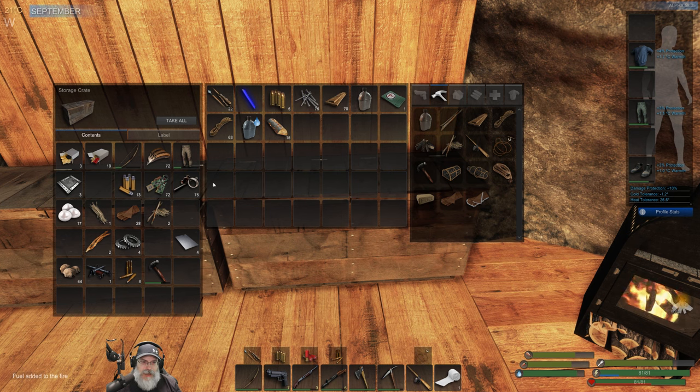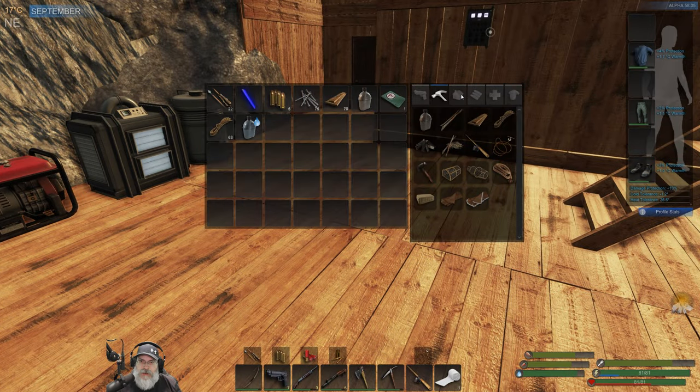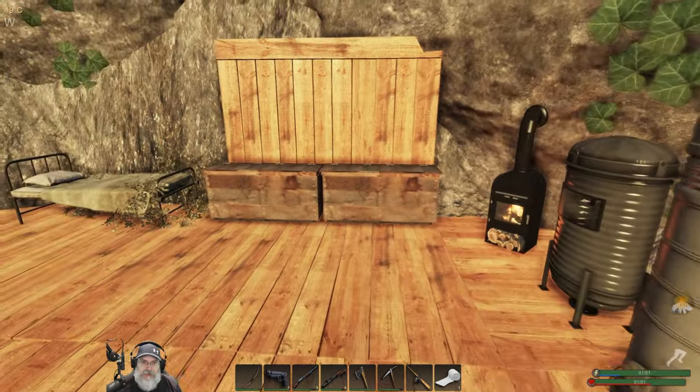With me building out there, I don't know if hunters will come along and try to destroy it while I'm not there — they might. But let's just try it anyway. We're gonna want one foundation, at least one door, at least two walls and maybe three walls. Let's start with that and see where we are.